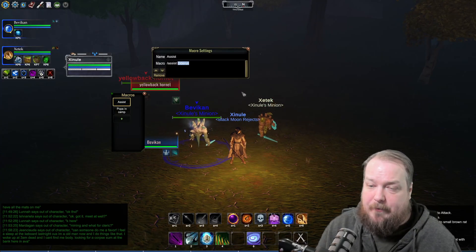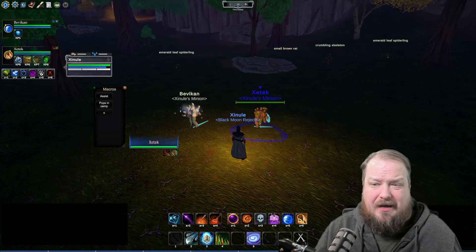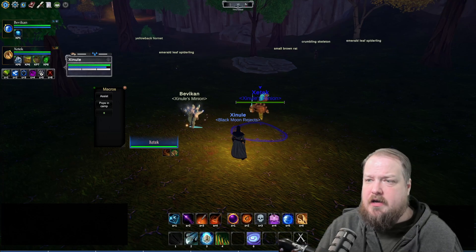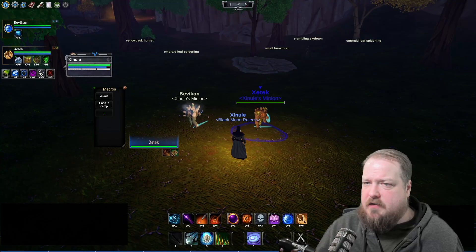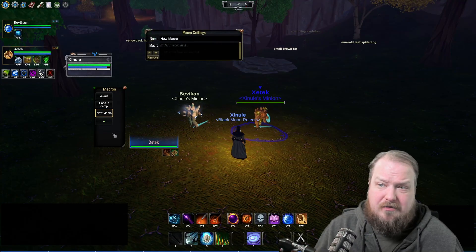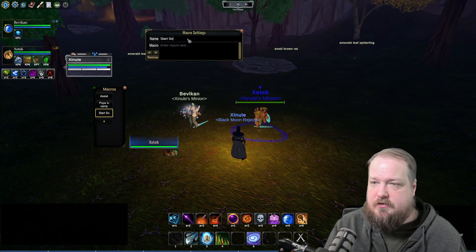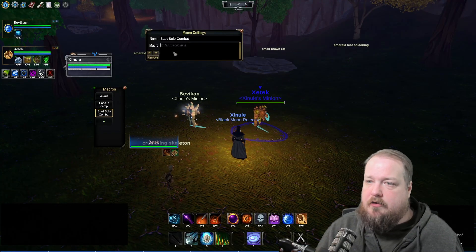This is my simple assist macro. Now let's make a slightly more complex macro. I'm going to identify something I do at the beginning of combat every time while soloing, and build a macro for that. I'm in a relatively safe area so I'm not worried about testing here. I'll hit the plus button to create a new macro and give it the name 'start solo combat'.